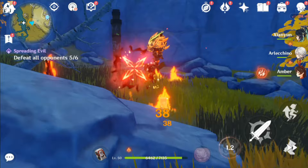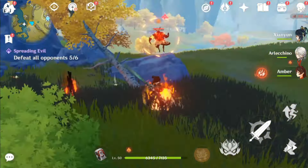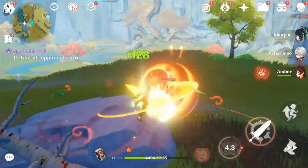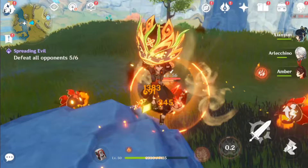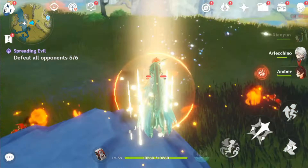Quicken is triggered by applying Dendro to a target already affected by Electro, or vice versa. However, this reaction does no damage and applies a Quicken aura to the affected target, which decays over time. All in all, Emily seems like a decent character at the moment, but we won't be able to confirm anything until we see her in the beta, scheduled for June 6th.